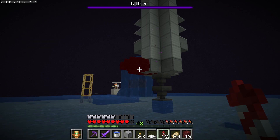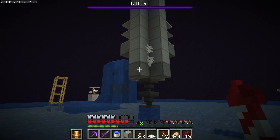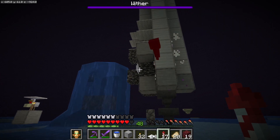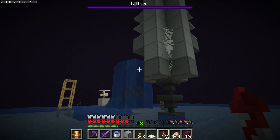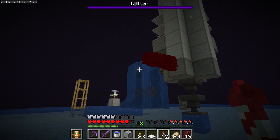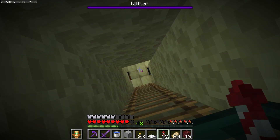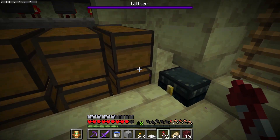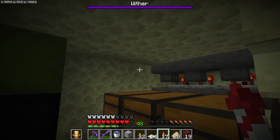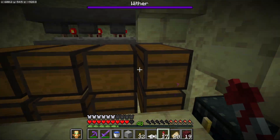We got the wither farm fixed up nicely. As you can see it's working now - the endermen are dropping down and getting killed by the wither. The heads he's shooting toward the chicken are getting slightly nudged up and over. If we come down here we can see the results - we're already getting quite a bit of wither roses. The ender pearls are getting chucked into the void through a little hole behind that wall.